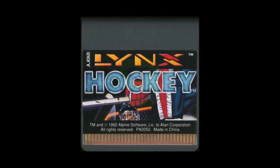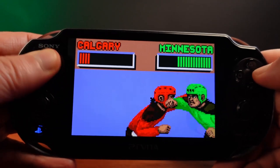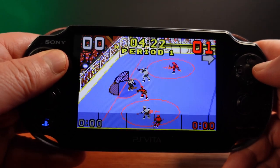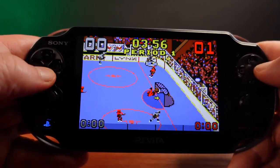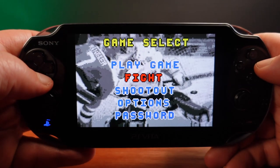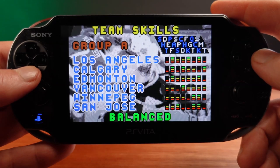In ninth place we have Hockey — a beat-em-up and fighting game in which you punch your opponent while occasionally playing a game of hockey. This is a decent enough sports game, sometimes criticized for its less than stellar graphics on the Lynx, but I think they get the job done. The fighting sometimes happens during matches but can also be accessed as its own mini game from the main menu. This game has the ability to generate custom teams with different abilities and then later recall those teams using a password system.